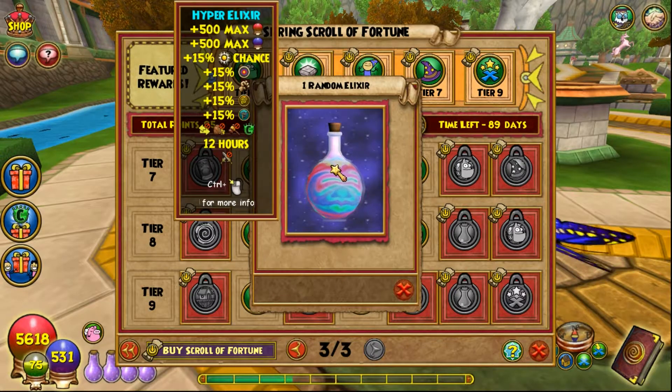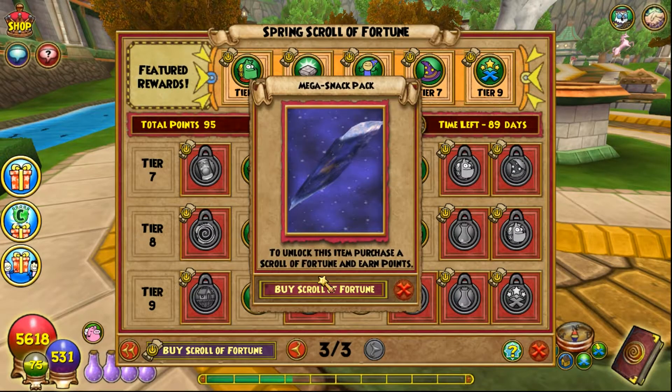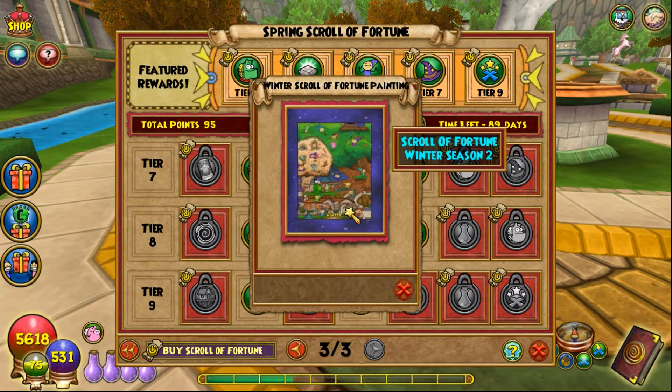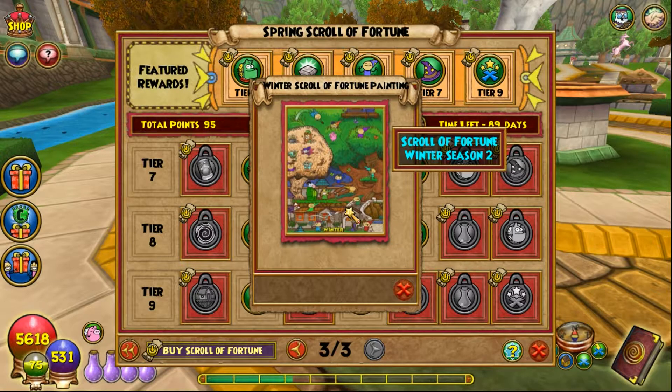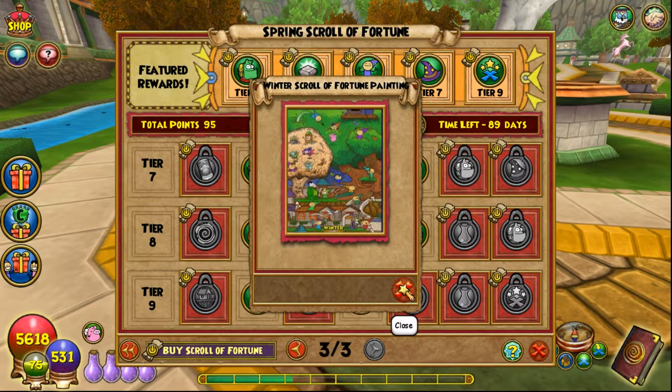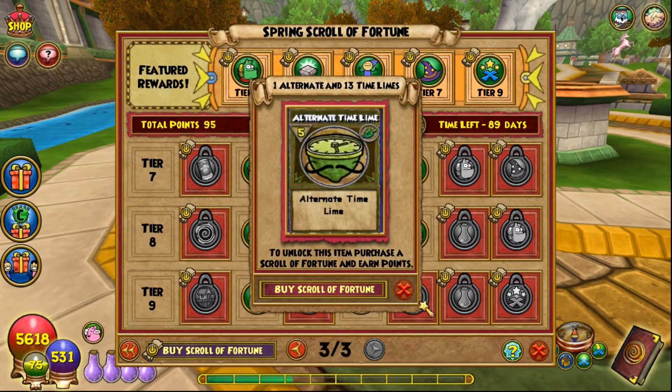One random elixir — could be anything, maybe a hyper elixir. A mega snack pack for more mega snacks. Then here is the scroll of fortune painting — but it's showing the winter scroll of fortune painting rather than the spring one. That's probably a bug. It does make me a bit upset that I didn't complete the winter scroll, because now I don't have the full set to make it look right.